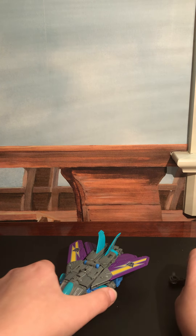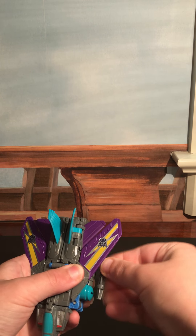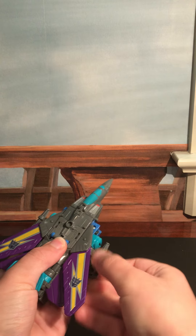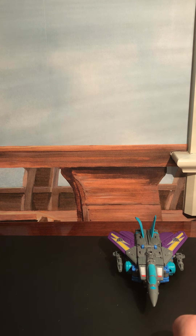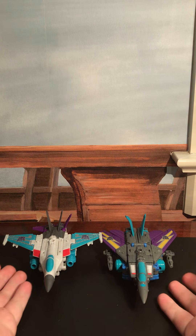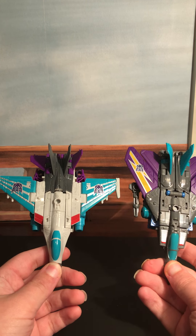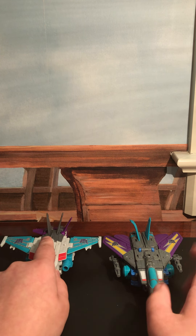The guns here do attach to what will be the robot arms. For a quick size comparison, here he is with his partner Dreadwind, and they both look really good in jet mode. I personally prefer Blackwing, but Dreadwind — if you watched my review — is not a bad figure at all.